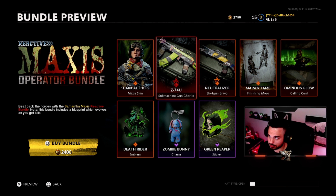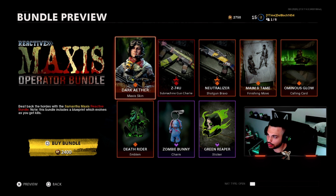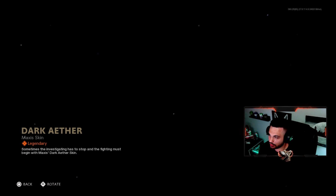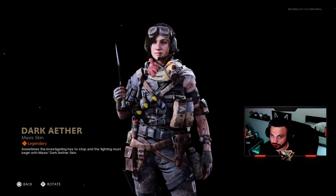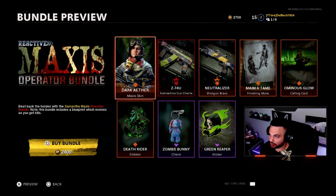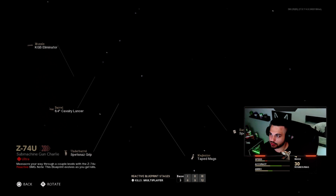So basically you're going to get the Dark Aether Maxis skin — it takes a second or two to load in. This is basically the end-of-Firebase Z skin with the purple eyes. You're also going to be getting a reactive camo here, which gives you the same base as the last two bundles.